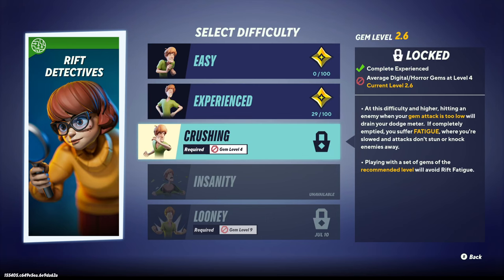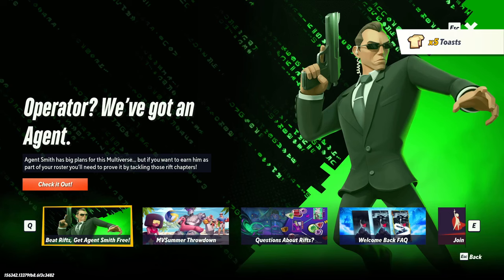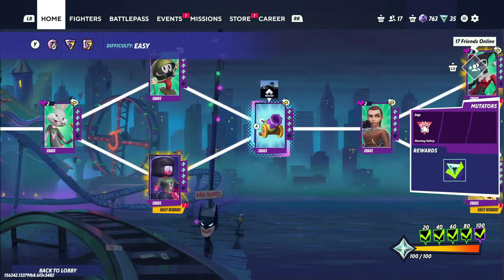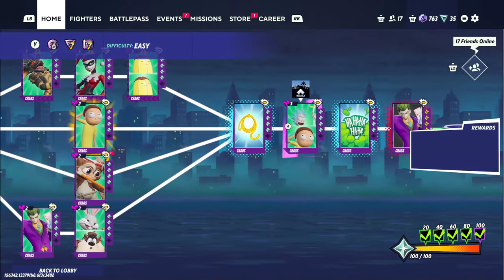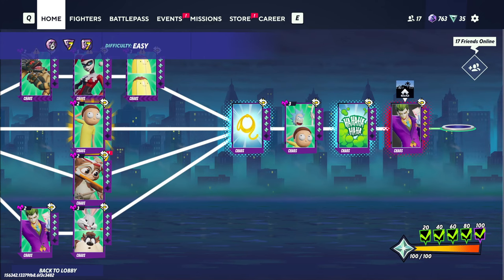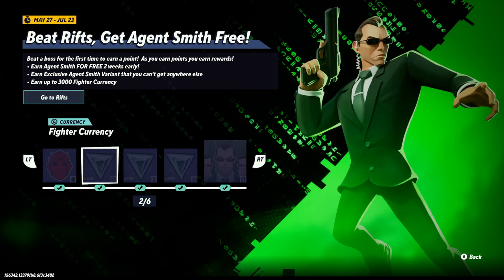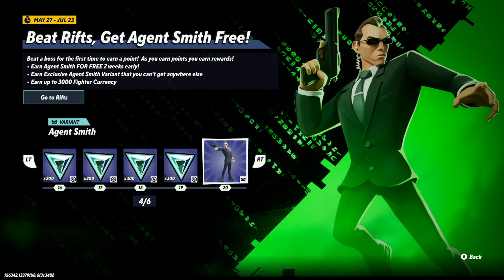I've been playing this mode for a few hours and I have some strategies cooked up. The Agent Smith progression track can only be accomplished by completing boss nodes. The boss node is, unfortunately, at the very end of the Rift, only completable once you've finished all other nodes, and can only yield one tier at most. In order to unlock Agent Smith, you'll need to finish 20 tiers, which means 20 different boss completions.